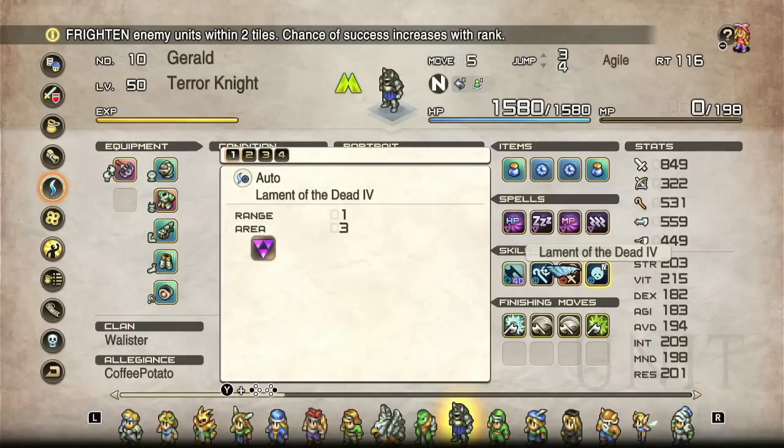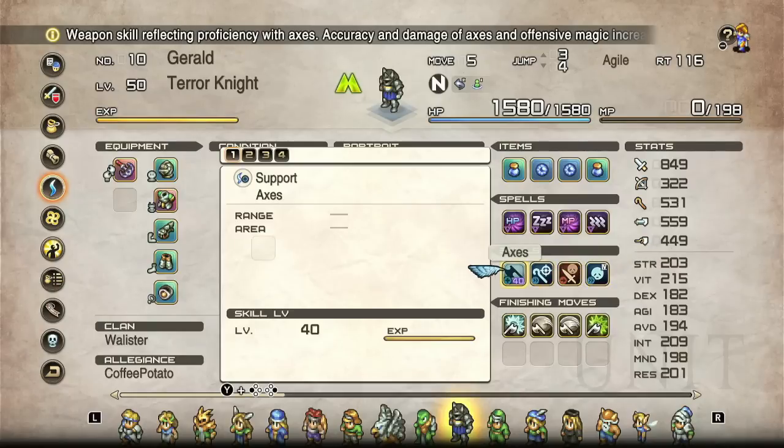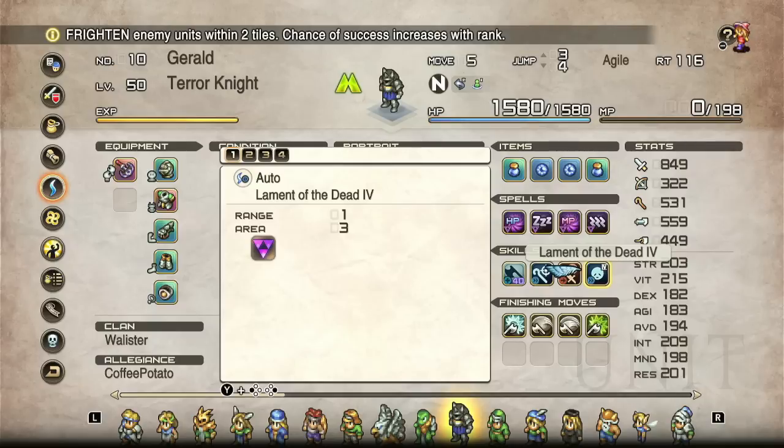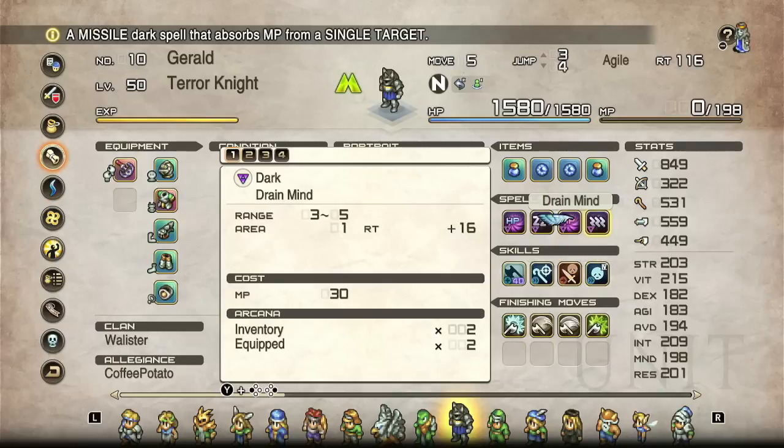One thing to bear in mind as far as fun interactions go: fear does prevent the ability to recruit. If a unit is terrified or charmed or in any state where they cannot speak or think clearly, they will not be open to recruitment. You can't make a contract with somebody that's not in their right mind.